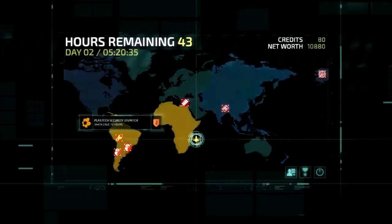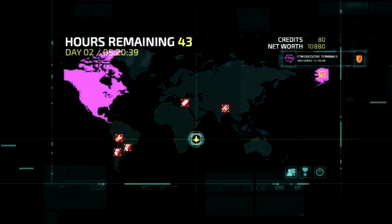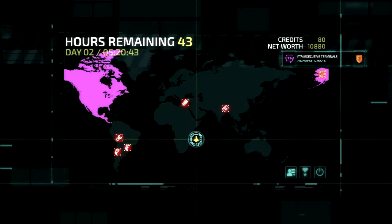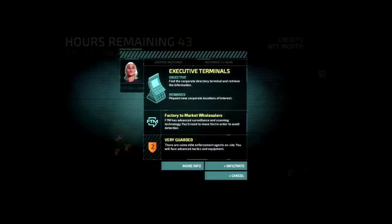It says Armor 2, so this must be higher-level missions — probably because it's now Day 2. FTM Executive Terminals — that's a new icon. Executive Terminals have elevated security credentials. Compromise one and we'll be able to pinpoint other facilities of interest. Find the Corporate Directory Terminal and retrieve information. Pinpoint new corporate locations of interest. Interesting.